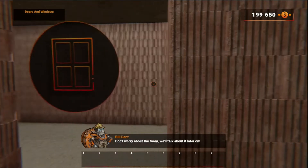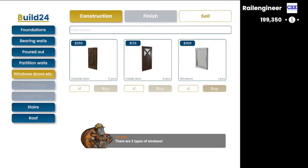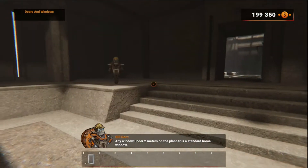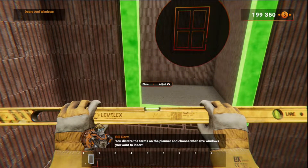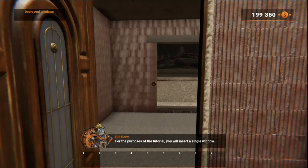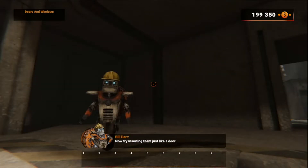You can open and close doors by clicking on them. Don't worry about the foam, we'll talk about it later. Let's move on to windows — there are two types. Any window under two meters on the planner is a standard home window. Any window over two meters is already a patio window. You dictate the terms on the planner and choose what size windows you want to insert. Buy one window from the shop and try inserting it just like a door.